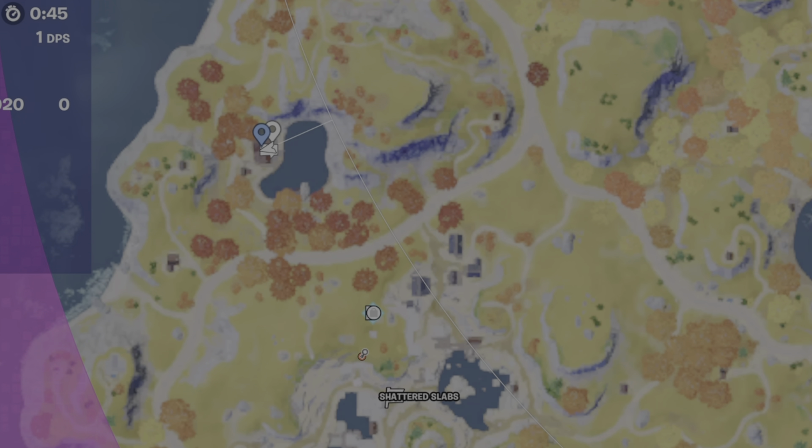Cluck has just been added with the new spring update. You can find him located here at Forest Forge — it is north of Shattered Slabs.